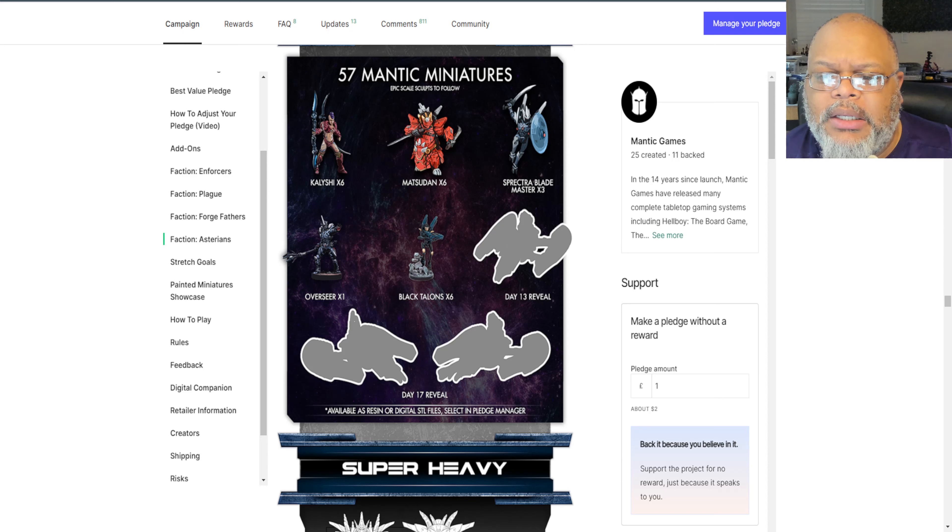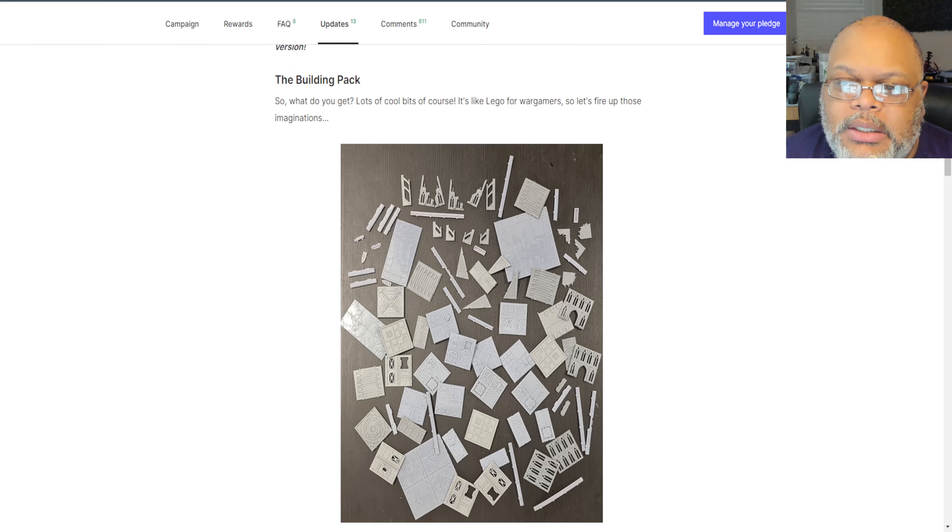Last but not least, the Asterians have unveiled the Black Talon Warsuits, which are a variant of the Spectra, and they've also unveiled the Overseer, which is probably a command unit for them. And in today's studio update, they've actually given us some pictures of what's going to be included in both of the terrain packs.